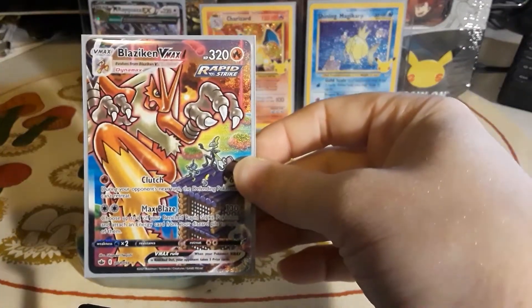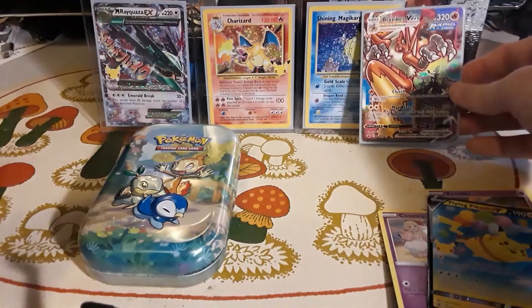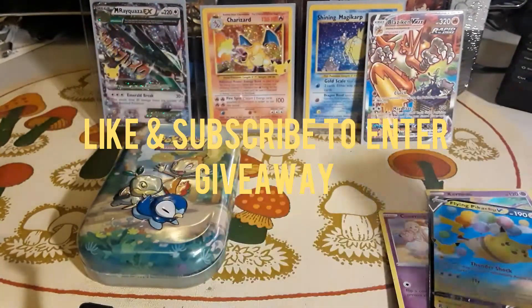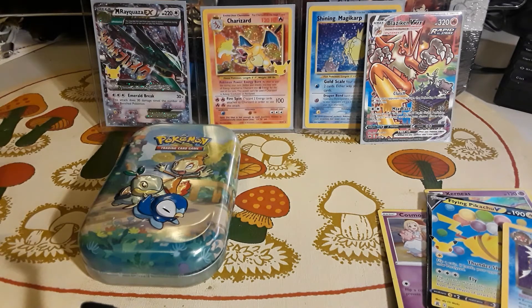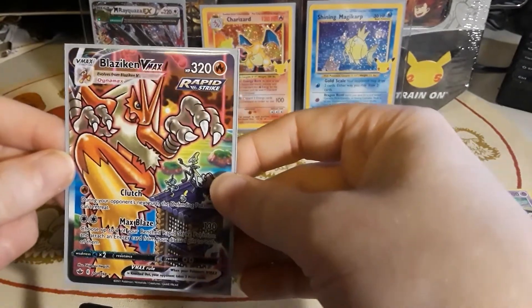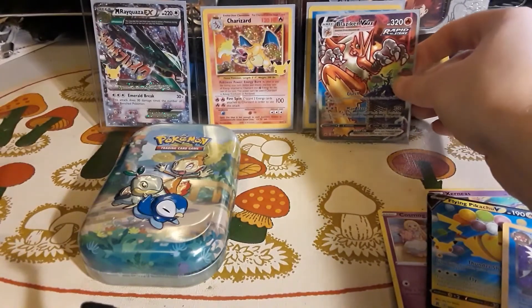I'm going to have to go do some research on that. Hope you like the video — again, we're doing the giveaway for the Lance's Charizard and the three-pack blister. We did get a Dark Gyarados out of the subset and a Flying Pikachu too. So hope you like this video — like and subscribe, and hopefully we can pull another amazing card like this again. This has got to be one of the best cards I've ever pulled. The pull rate has to be insane on that. All right everyone, have a good evening!